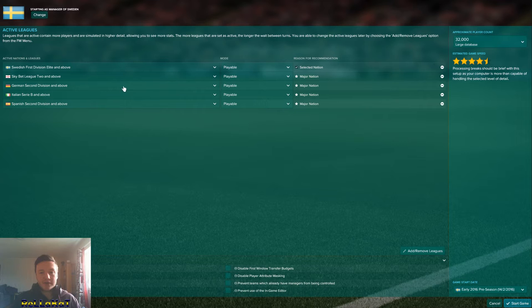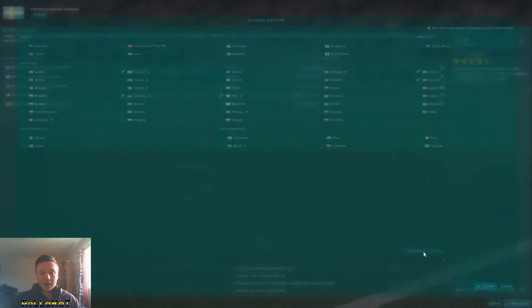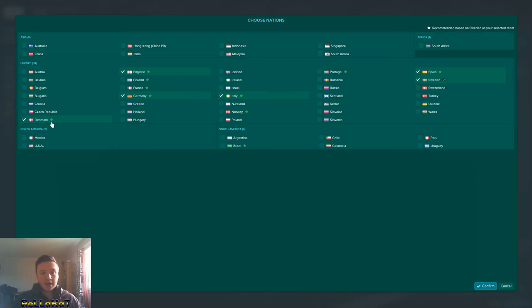I'm going to select advanced setup for this. It gives us an amount of nations to start with — a major nation and a star. I wanted to select all of the major nations with the stars because if that's what the game says I should do, then that's what I'm going to do. I'm going to put all of these nations in there but as the top leagues only, because otherwise it's going to take ages to manage the save.